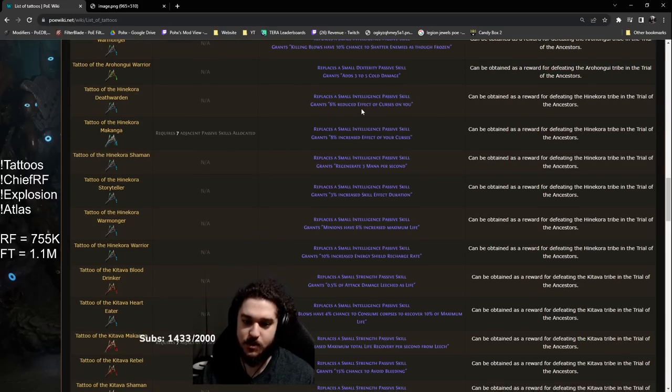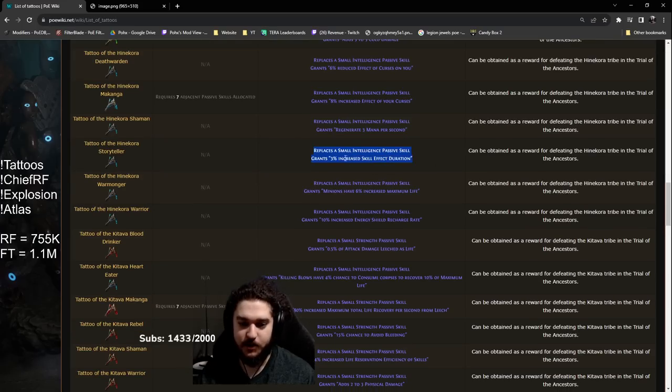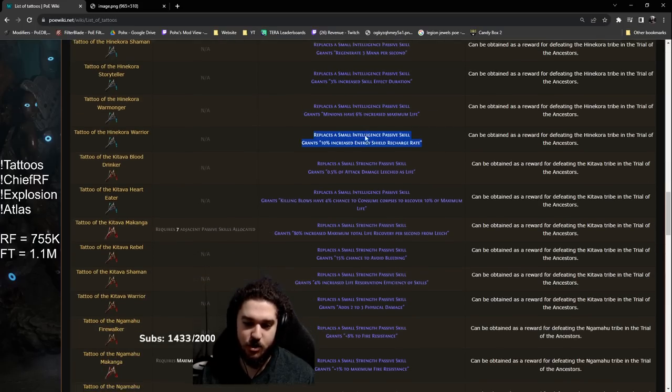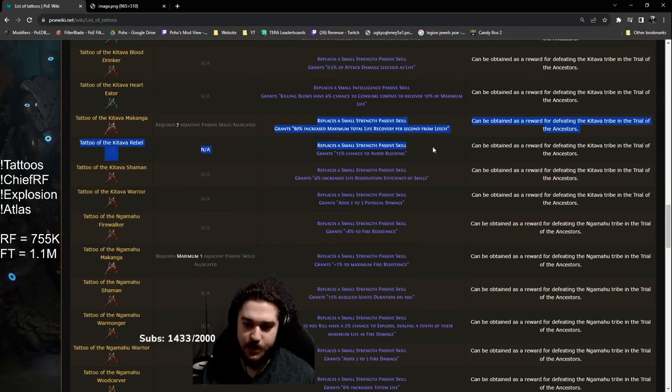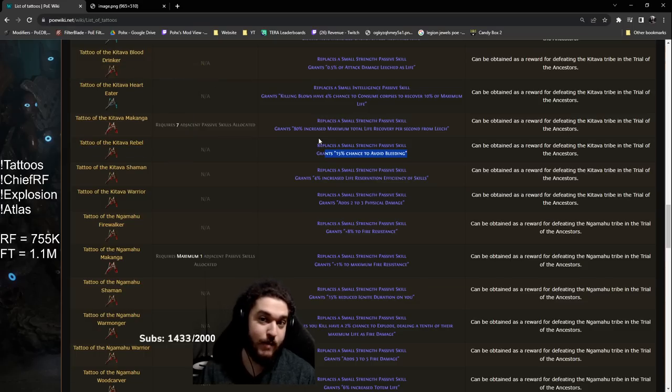Replace a small node for chance to shatter on killing blows — doesn't help us. Reduced effective curses is okay but I think there are better ones for intelligence. This one requires seven adjacent passives and is pretty good, but I'd only recommend it if you're dual curse. The seven adjacent passive int ones aren't that crazy — more for a bossing variant. Three mana per second doesn't help us, skill effect duration doesn't matter, minions don't matter, ES recharge doesn't work for us, leech doesn't matter. Avoid bleed doesn't matter too much — though interestingly you could slap full avoid bleed on your strength nodes and swap your minor pantheon; that's an option, though I'm not sure if it's really worth it.